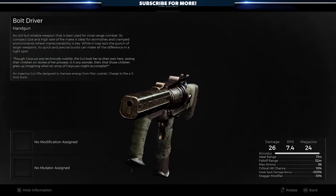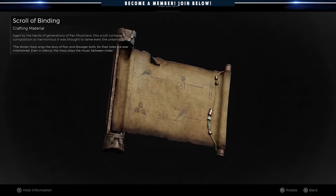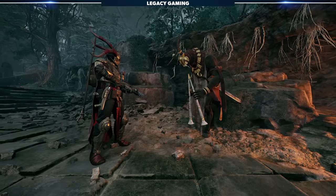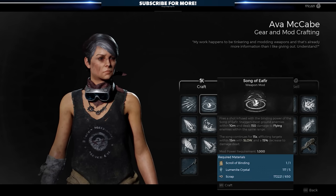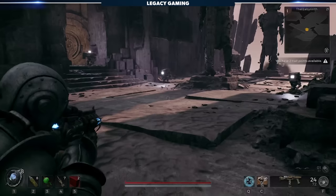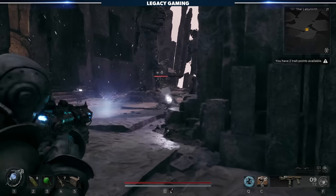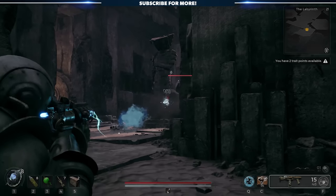Inside the stone container, you'll find the Bolt Driver — a weapon we cover in more detail in a separate video showcasing incredible weapons in Remnant 2. But that's not all. After playing the Fear Song on the Water Harp, head back to the Pan Flautist. He'll be elated to have heard you perform that song on such an ancient instrument of their people and will award you with the Binding of Fear crafting material. Take this back to McCabe in Ward 13 and you'll be able to craft the Song of Fear as a weapon mod. When charged, it fires a shot infused with the binding power of the Song of Fear, staggering most ground enemies within 10 meters and dealing damage to all flying enemies in the same range. Once placed on the ground, the song pulses for 15 seconds, afflicting all enemies within 15 meters with slow and reducing their damage output by 15%. It's a fantastic support mod that works offensively and complements defense-based builds through damage mitigation — quick to charge and easy to use in almost any situation.